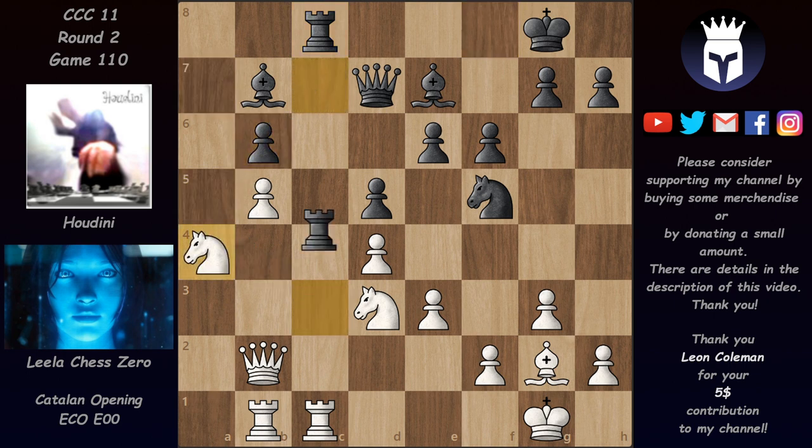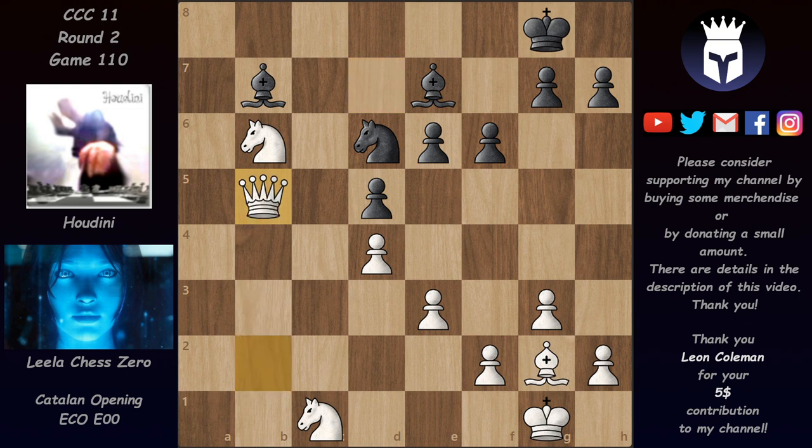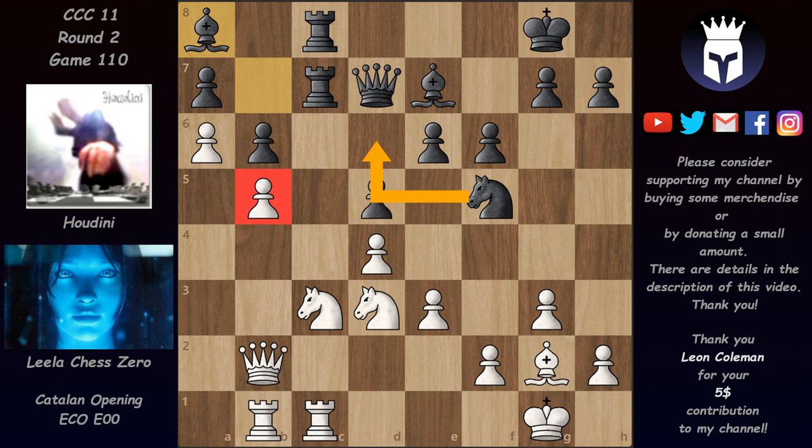After pawn takes, pawn takes, and Na4, Houdini could exchange the rooks and then play Nd6, counter-attacking the pawn on b5 rather than defending b6. After Qxb5, black is completely fine. But now that the rook is on c8 and the bishop can't go there, Lila played a6, forcing the bishop into the corner. This bishop is now unhappy with few squares to go to — not a major problem with so many pieces on the board, but in an ending black could be playing without a piece. Lila evaluates this at +0.6, but Houdini says it's actually better for black, as he can play Nd6 and apply pressure on b5 and c5.